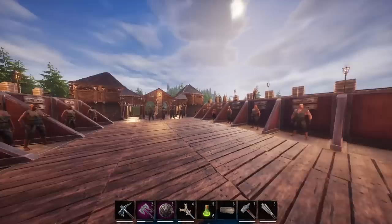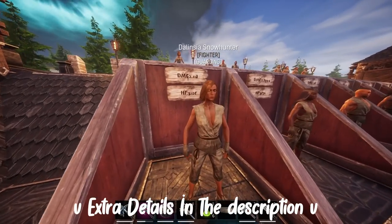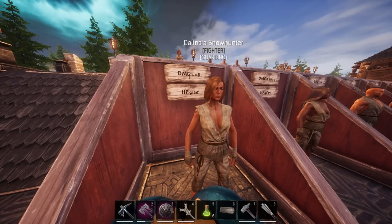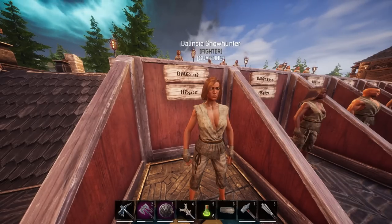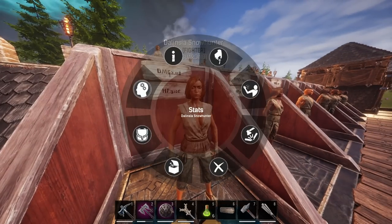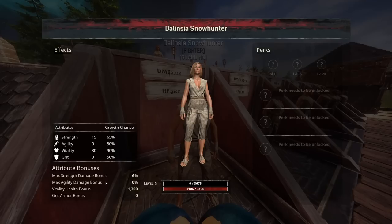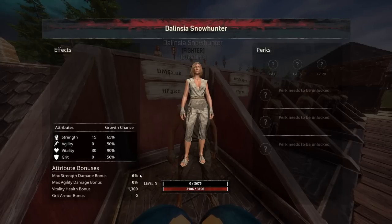In no particular order, I'm going to start with an absolute classic that has been a very good thrall year after year — it's the one, the only, Delincia Snow Hunter. She is just a very well-rounded thrall. As most Forgotten Tribe clan thralls are, they usually start off with 15 and 30 in there, and they have quite a nice vitality and health bonus. You can see she has a 60% strength damage bonus.